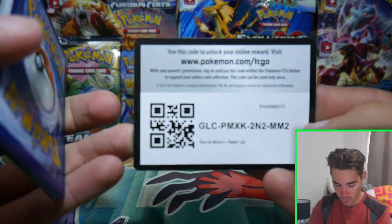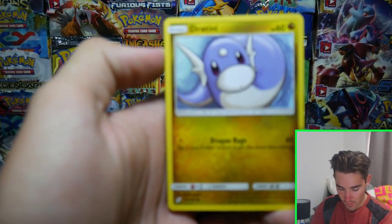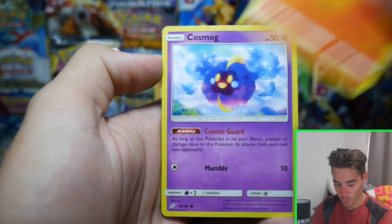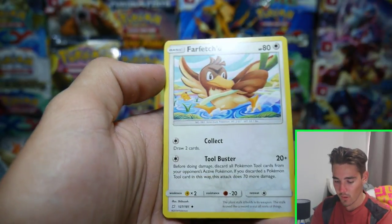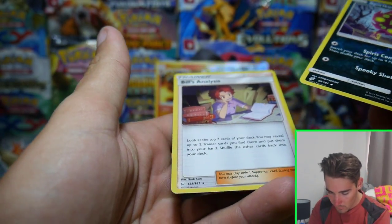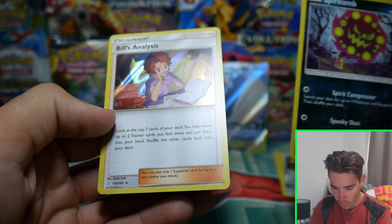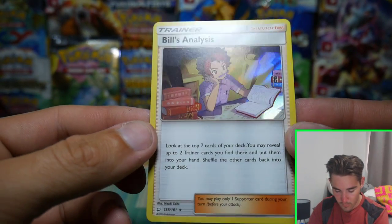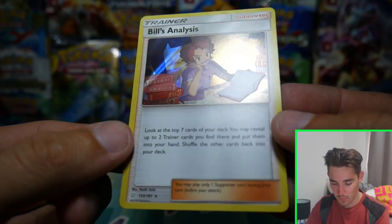Next pack — there is a code card. We have a Dratini, an Alolan Grimer, a Cosmog, a Voltorb, an Energy, a Nanu, a Farfetch'd, an Alolan Graveler, and a Spiritomb. I didn't see that as a reverse holo at first, and then I turned it and — oh my God, we got a holofoil trainer card, a supporter on the end. So that's the reverse holo — just an uncommon — and then there's a holofoil trainer. That is rare. I haven't seen that in a while. I'll take it.